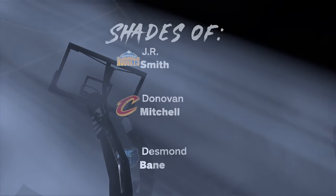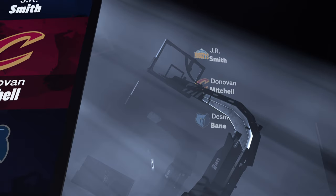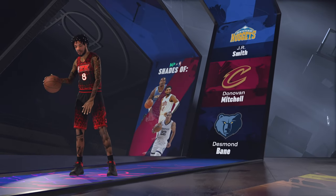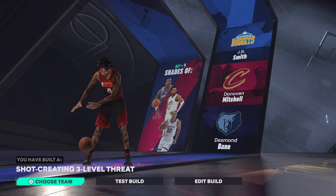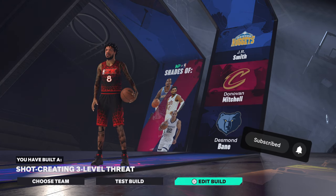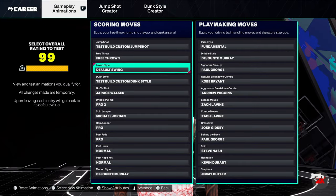Look what this build comes out to: JR Smith, Donovan Mitchell, and Desmond Bain. That's not a bad mixture — shot creating three-level threat. Now let's get into the animations and jump shots quickly.